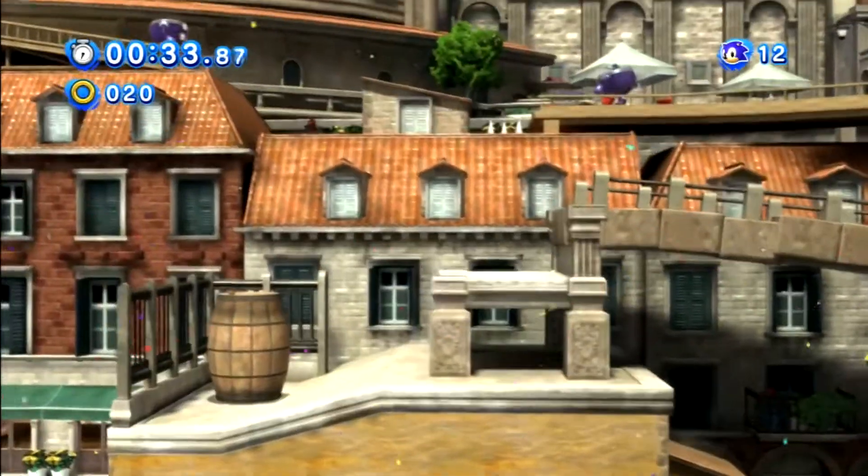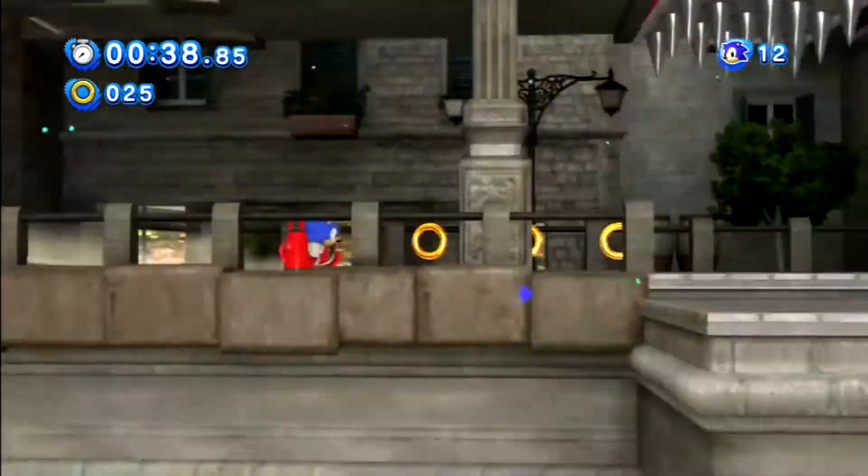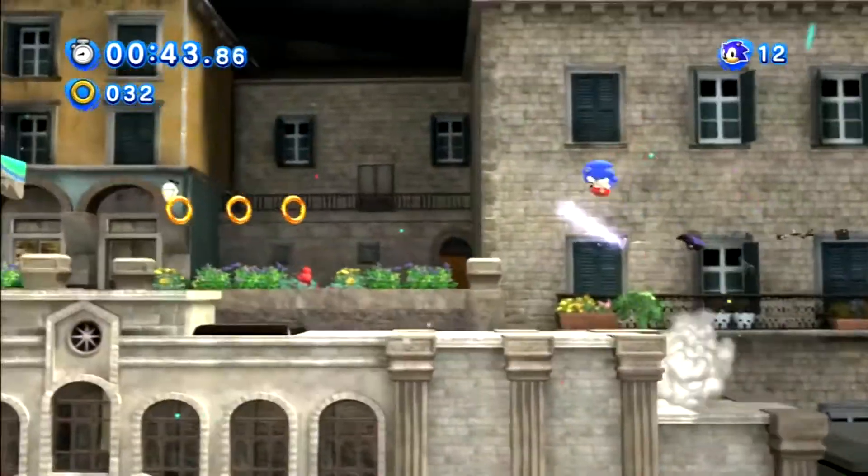The nine levels are: Green Hill Zone, Chemical Plant, Sky Sanctuary, Speed Highway, City Escape, Seaside Hill, Crisis City, Rooftop Run, and Planet Wisp.